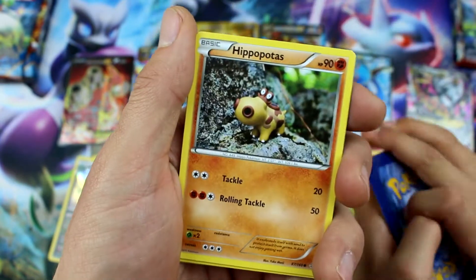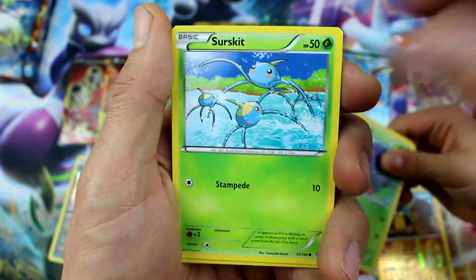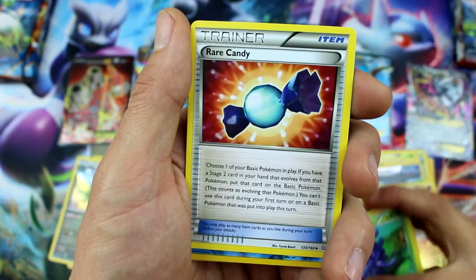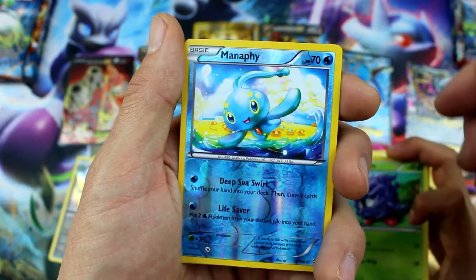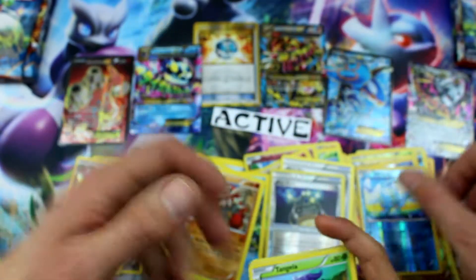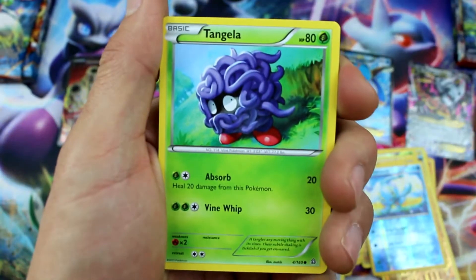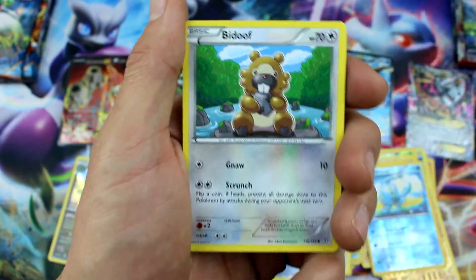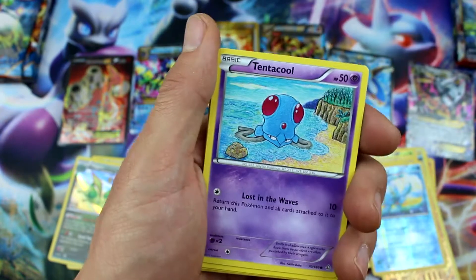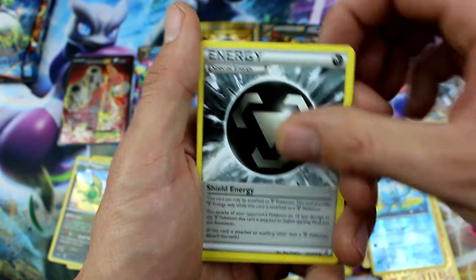Only the Camerupt is not like epic, and it's still a full art Camerupt so it's still almost five dollars. Rare Candy, Manaphy — there's the pretty Manaphy — Reverse Holo Groudon Rare. Man, we're getting a ton of Reverse Holo Rares! These are all over the place — there's no mapping or anything like that for sure! You're never gonna figure these packs out!